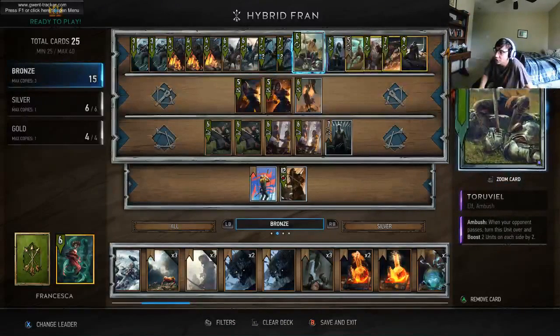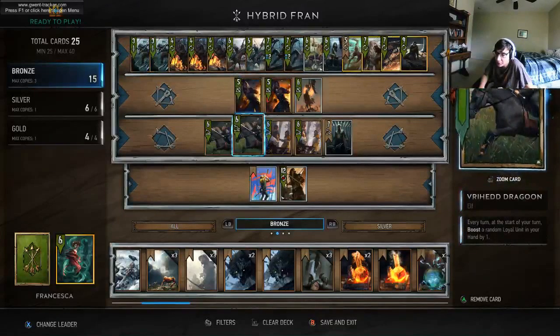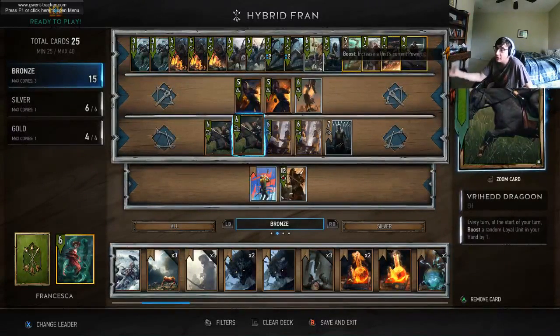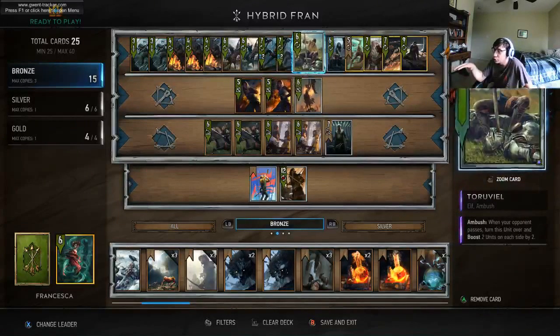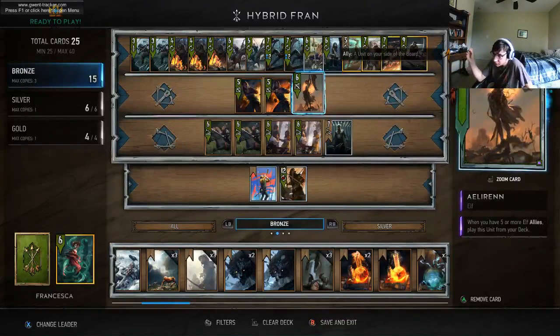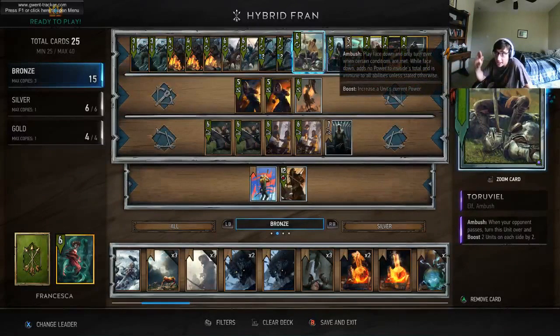If you were to play Isengrim into Teruvial and mulligan out two War Dancers with Francisca, you would have five elves on the board. When your opponent passed, Teruvial would flip over and Illyrian would come onto the board. Now if you play Teruvial into the range row and Illyrian goes to the range row, Illyrian will be buffed by Teruvial from my experience. I haven't tested this, but I'm pretty sure that's how it works, so you can use that to your advantage.